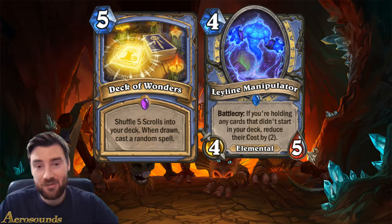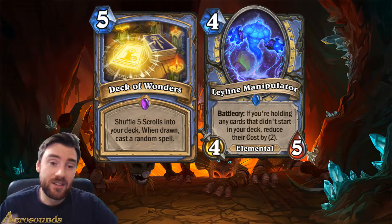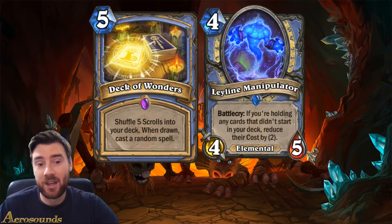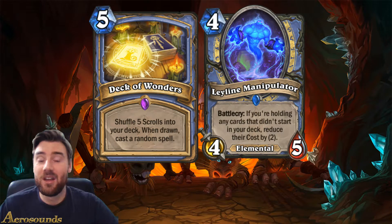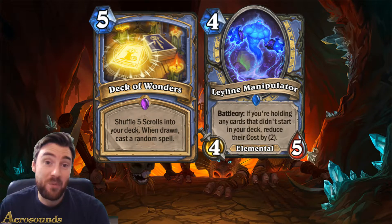This is really important for mage. The Ley Line Manipulator, out of the two, this one's really good - I think this one's insane, actually. It's an elemental and it has a really strong battlecry. And even if you play it without the battlecry working, it's a strong minion to play on turn four. With the elemental synergies, it can be used really well.